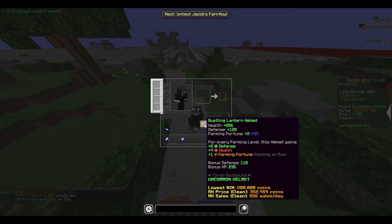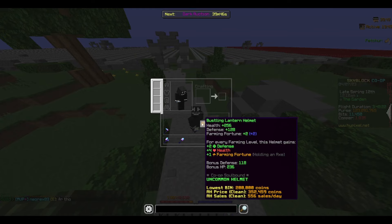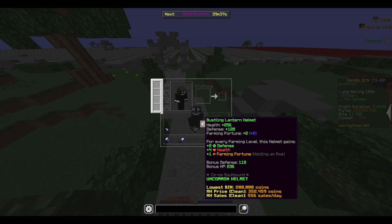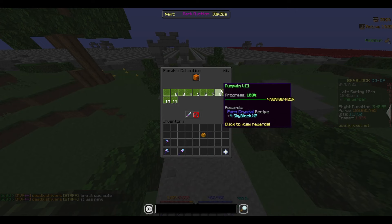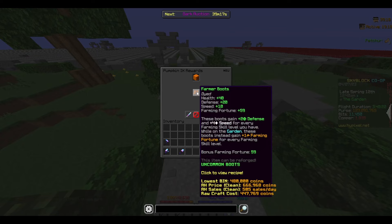Another piece of armor you should definitely look into is the Lantern Helmet. This helmet scales farming fortune with your farming level — if you are farming level 50, it will give 50 fortune. Anything past level 15, this will actually beat the helmet for the rabbit set, except you do lose the full set ability. So it's not going to be worth it to switch over unless you are also using Farmer Boots, which scale the same way.